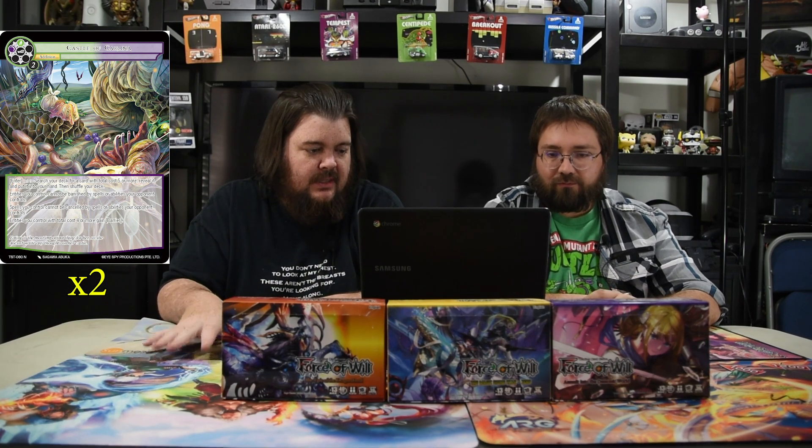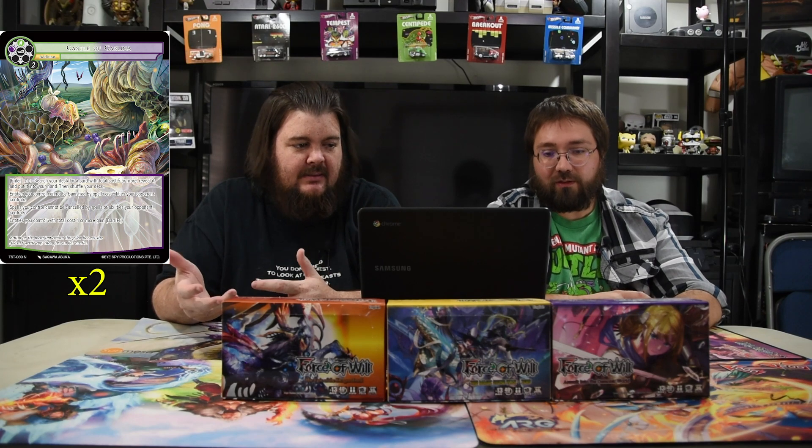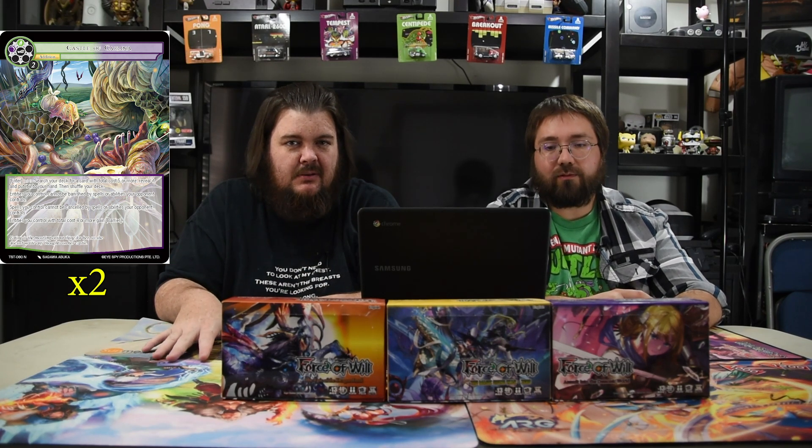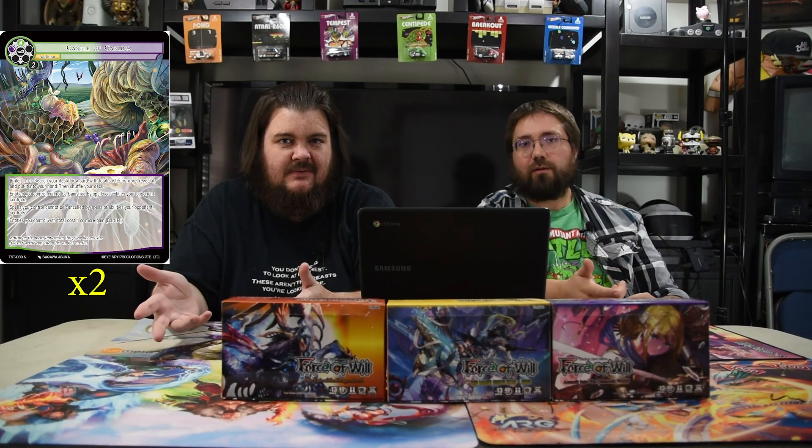Next is Castle of Carlina — green, black, and two. Enter: search your deck for a card with total cost five or more, reveal it, and put it in your hand. Entities you control cannot be banished by spells or abilities your opponent controls. Spells you control cannot be canceled by spells or abilities your opponent controls. Entities you control with cost four or more gain barrier. I'm honestly not sure how you deal with this card if it's in play — it's kind of disgusting. But Carlina needs this card because you're only playing one spell a turn, you have to protect your stuff. By turn two all your dudes are protected and nothing can be canceled.